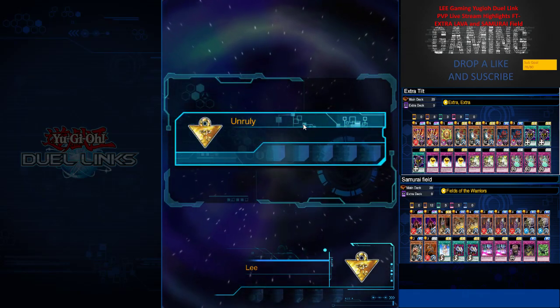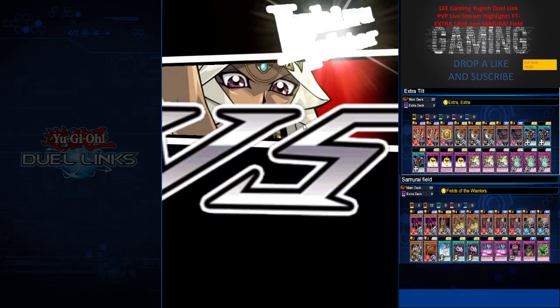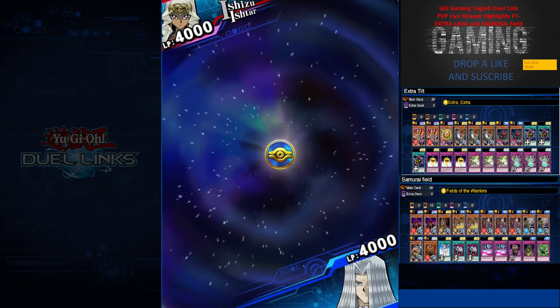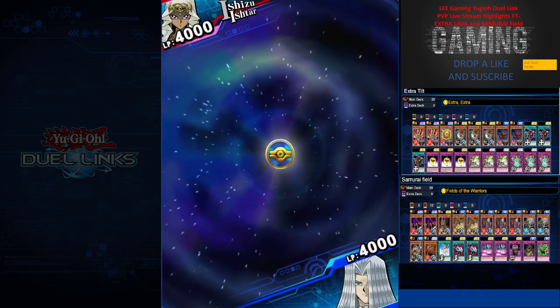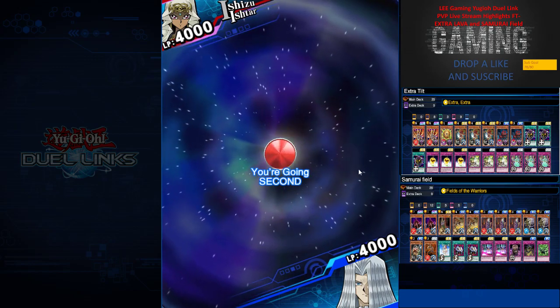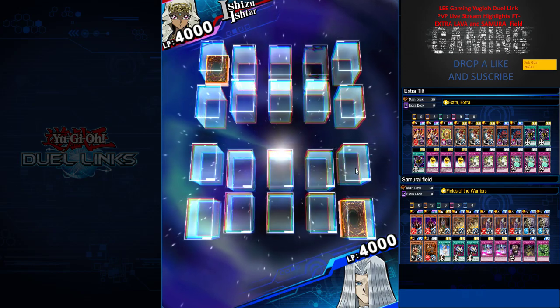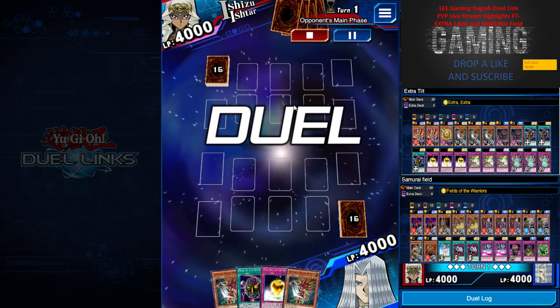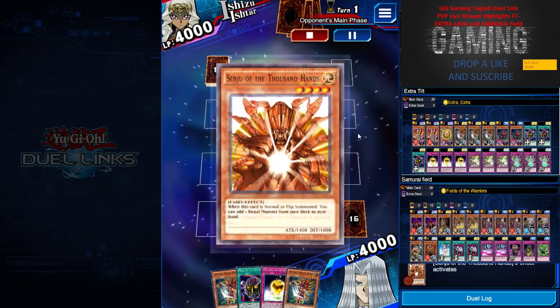Honestly I think Lava Lava Extra will be very meta - it can easily be achievable to King of Game, so you can use this deck to go to King of Game easily. I think this first highlight is against a Cyber Angel.